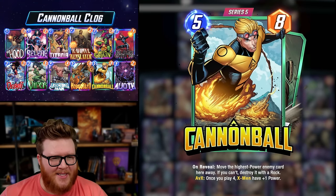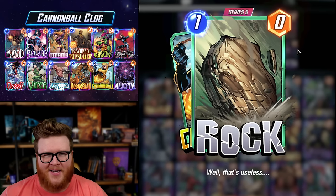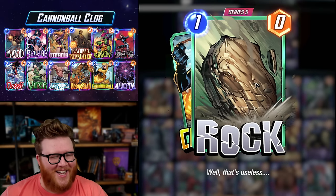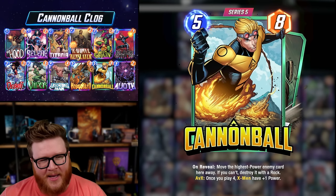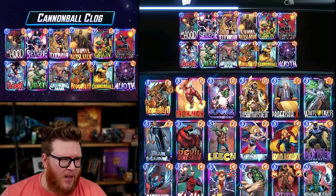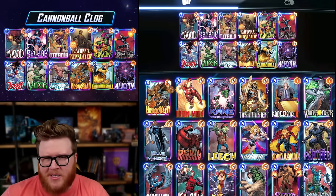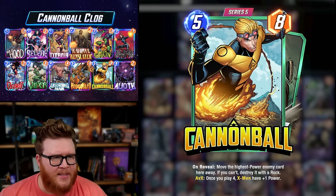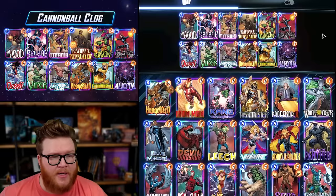Marvel Snap's newest card is Cannonball, and some folks might say he rocks — because he turns stuff into rocks. I would not say that Cannonball rocks, at least when it comes to being a great Marvel Snap card. Through my first couple hours of games trying him out in a clog deck, he felt okay for me at best. This might just be the wrong list — we'll try more and keep an eye on the data.